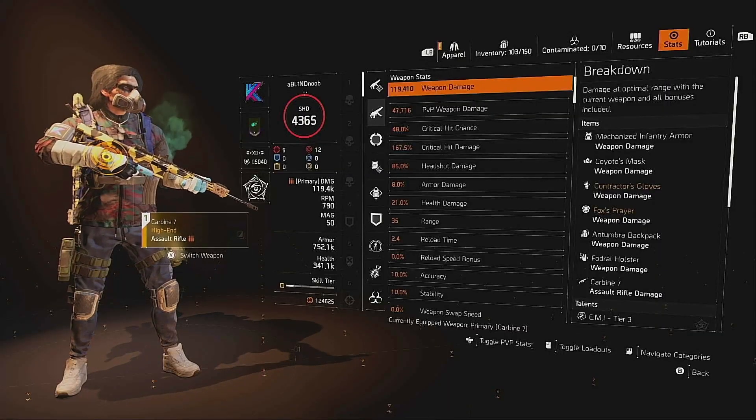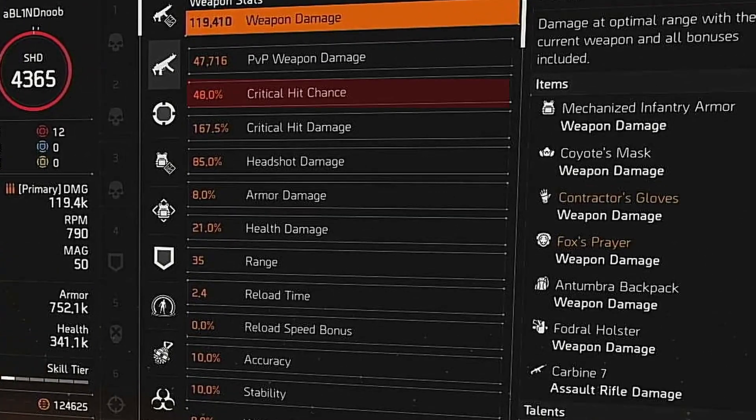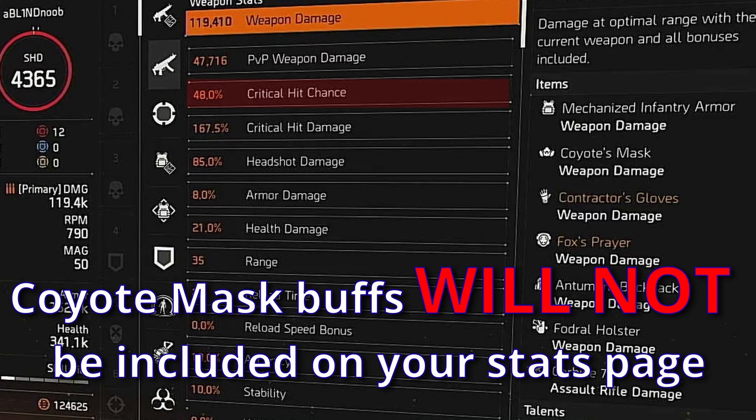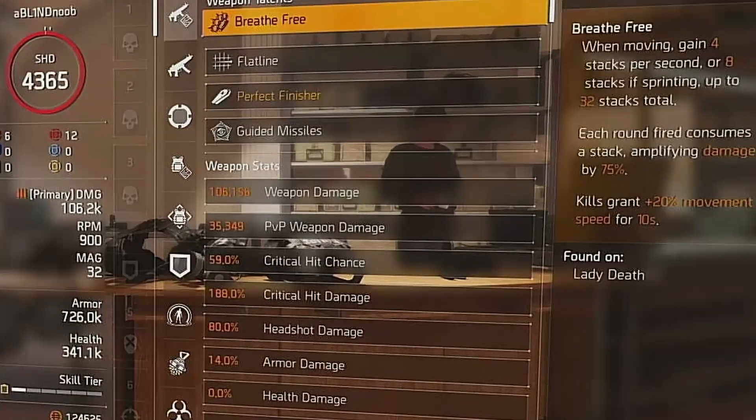One of the perks of running a Coyote Mask is not needing to push your build to 60% crit chance. With ARs and rifles, you naturally want to keep distance from your enemy, so you can run about 50% crit chance on your build and the buffs will get you to 60%. For SMGs and shotguns, you want to make sure you're already at 60% crit chance to maximize the 25% crit damage you get within 15 meters.